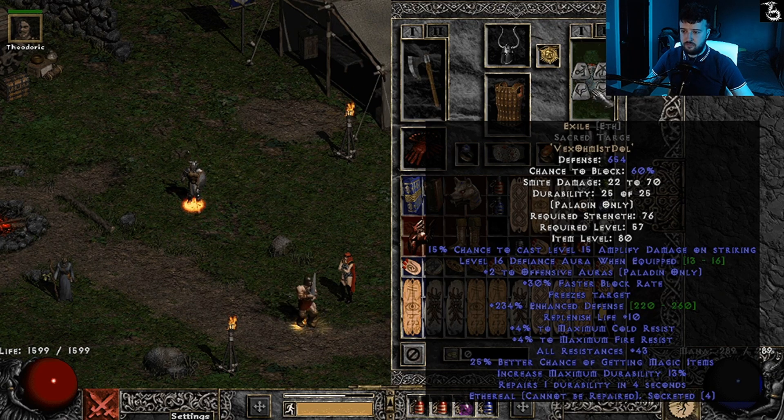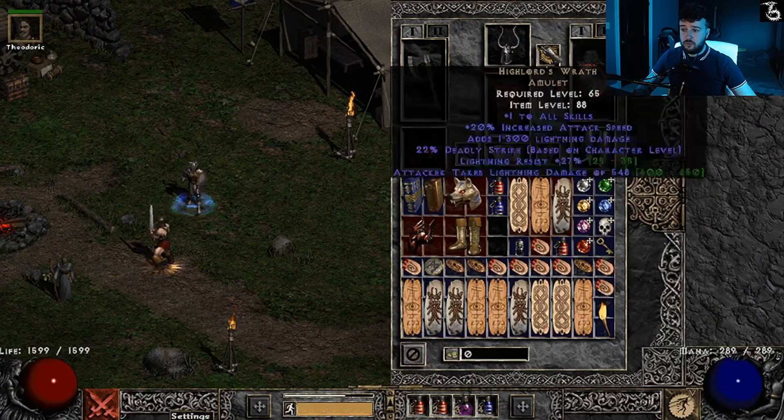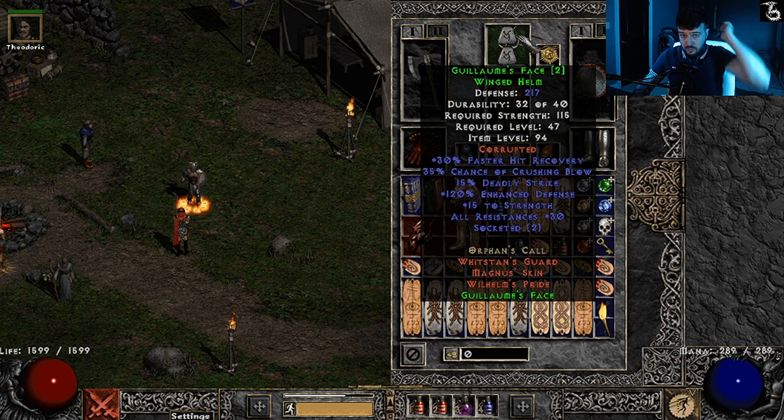I'm using a Guillaume's Face corrupted with two sockets, which I put two Um runes in for lots of res. It has 15 strength, deadly strike, crushing blow, and hit recovery, which you don't really get from any other items. I think this is actually better than Coa now because of the changes they made — that's my personal opinion, let me know if you think otherwise.